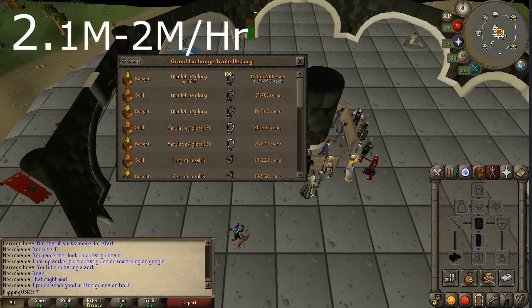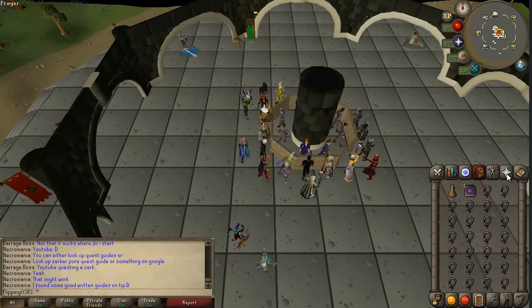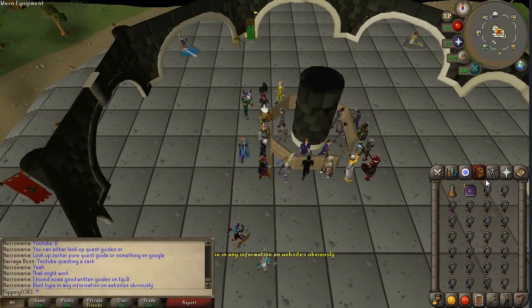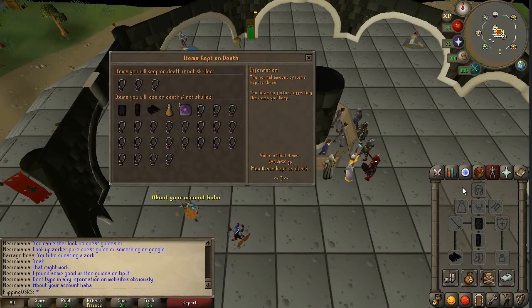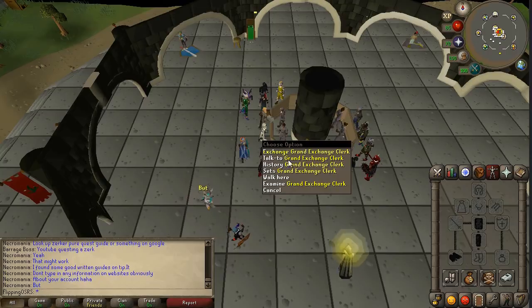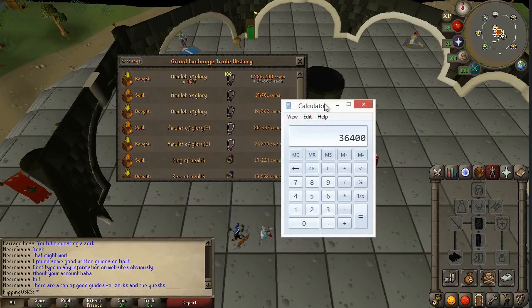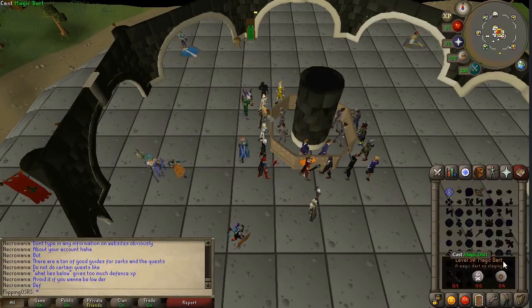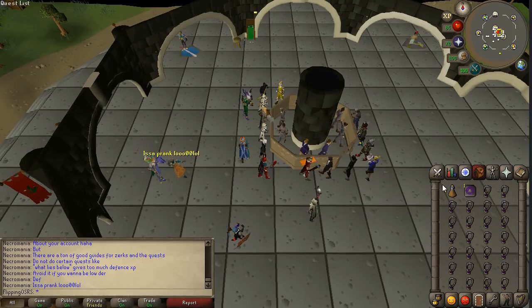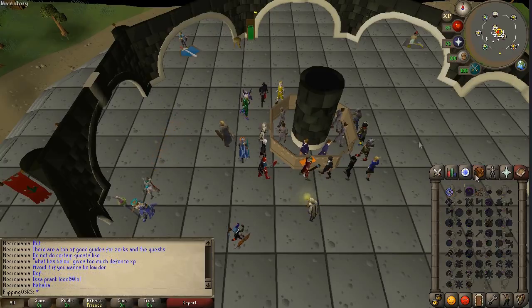Coming in at number two is recharging dragonstone jewelry at the Fountain of Rune. This one is an extremely high-risk, high-reward method. The main reason is because you're carrying a ton of Amulets of Glory — Rings of Wealth are another good one, or even Skill Necklaces. But I'm risking 500k to go do this. We bought them for 19.8k each and we're going to sell them for about 21.2k — that's a 1.4k margin on each piece. We can do like 26 per inventory, so it's about 36k per inventory charge. Things you will need: either 90 magic and access to the Antikarl teleport, or you finish Ancient Magics and use an Antikarl teleport. Since I don't have 90 magic I'm just going to use the tablet — it'll be a little bit less money per hour, however.